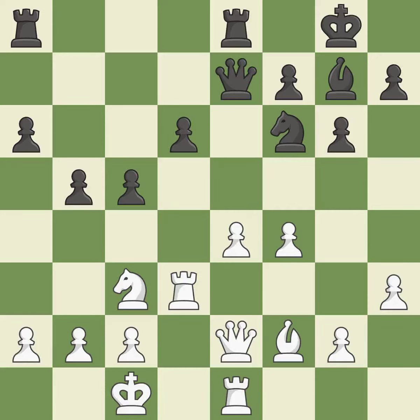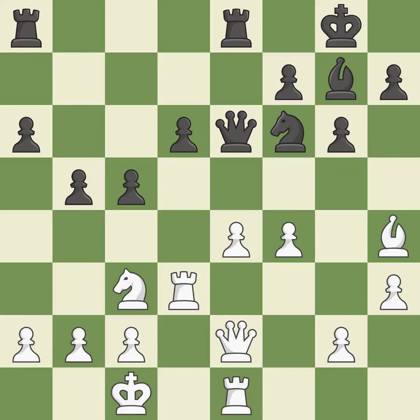This poses a threat to strike a knight. It is ideal. This moves the bishop to a better location, allowing it to control more squares. This prevents the opponent from being able to kick a knight. It is best. This poses a threat to strike a knight. It is ideal. This misses a chance to pose a pawn-winning threat. This enables the adversary to kick the knight. It is incorrect.